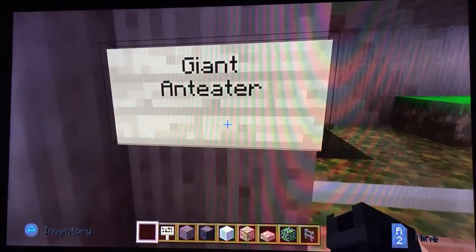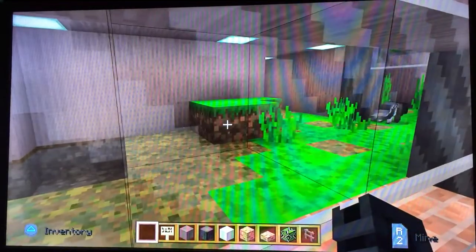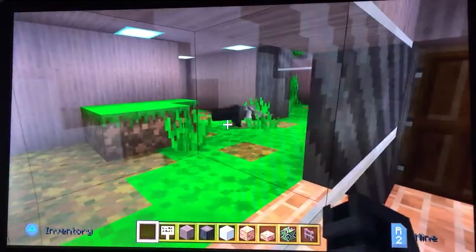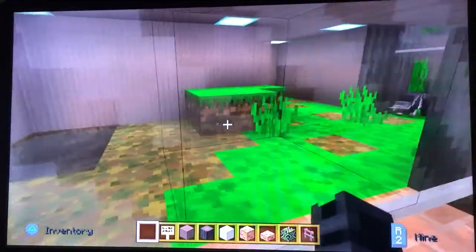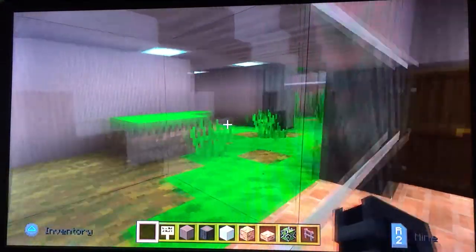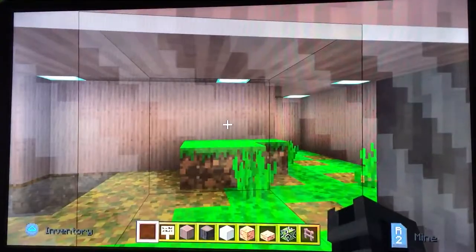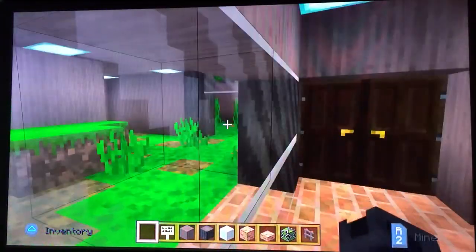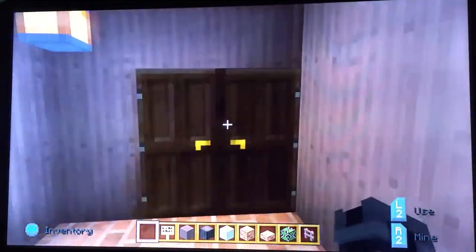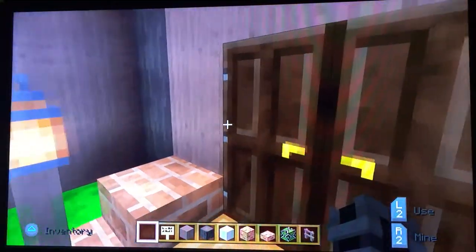Right next door is the giant anteater. I was originally going to put them outside but this enclosure is actually bigger than you think — it's a two-part enclosure. There's the indoor building you can see them in, and there's an outdoor enclosure as well. If it's too cold they can be locked inside. They also have a dead-end area so they can be alone if they need to. Let's go see their outdoor enclosure.